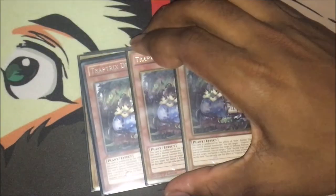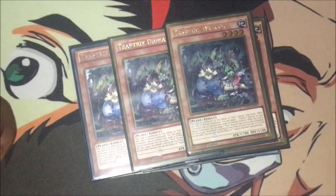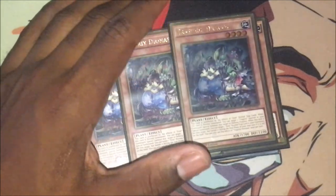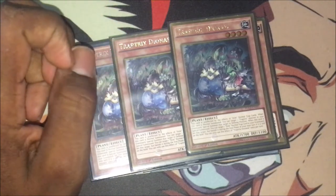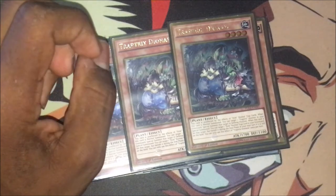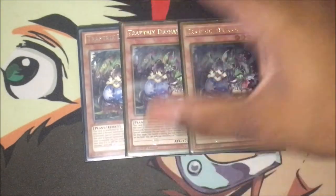Then we've got triple Trap Tricks Dioneer. Dioneer is your Coach Soldier Wolfbark of the deck. When she's normal summoned, she special summons a Trap Trick monster from your graveyard — that works hand in hand with Mamelio, so she can get her effect to pop something. She has a secondary effect where, if she's special summoned, you can target a whole normal trap card in your grave and set it on your field, but it gets banished during the end phase if you didn't use it. Still a nice effect.